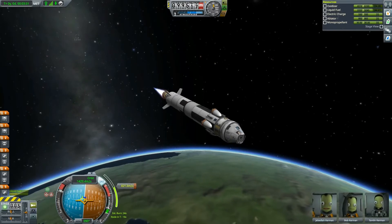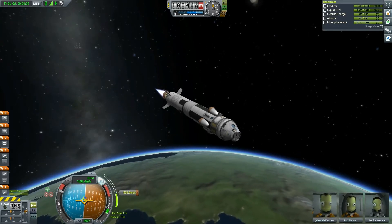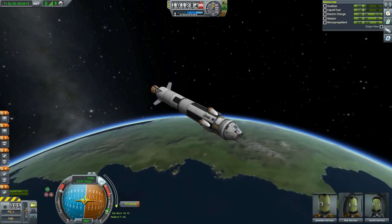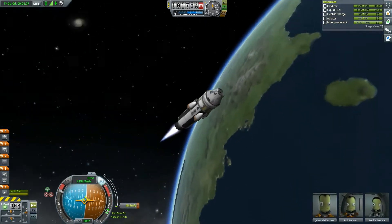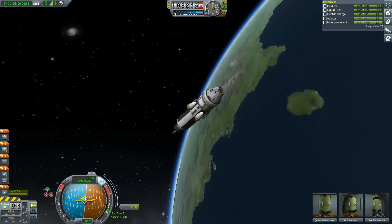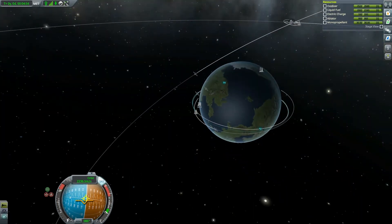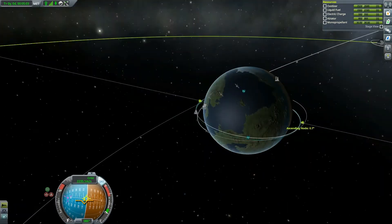There we go — everybody's happy. Bob is slightly confused, but Jeb is happy and Tamlin is happy. Looking at staging, I think we will have plenty of fuel — well, 'plenty' is an overstatement, but enough. The previous mission had me circularizing on these four engines, which didn't give me confidence to push onwards.